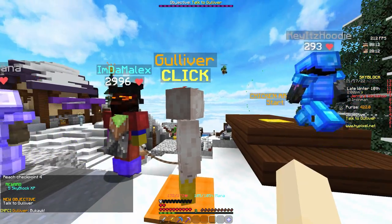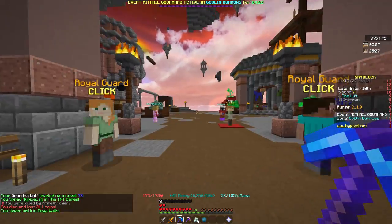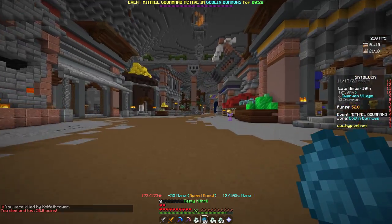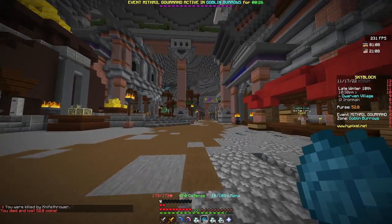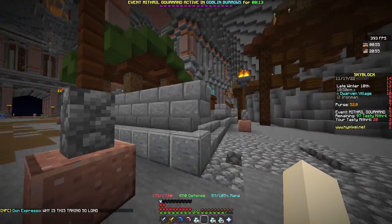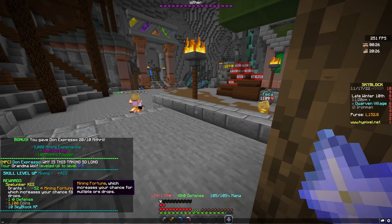I get literally nothing for it. All right, so there's a Mithril Gourmand in the Goblin Burrows. I didn't know those guys literally one-shot me. I think I found a safer spot — I ended up getting 20 tasty mithril, so I just gotta feed this to Don Espresso. Looks like it's not gonna fill, but hopefully this should count as my participated mining event. And that gave us a free mining level!